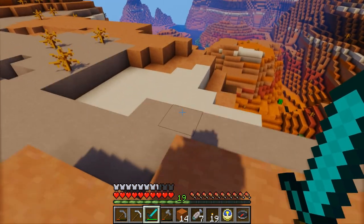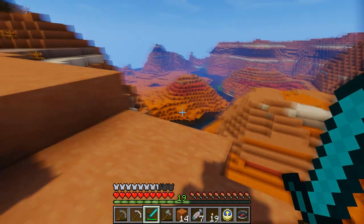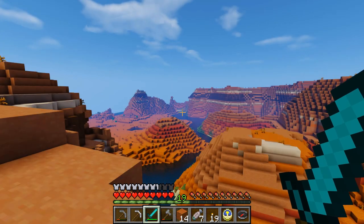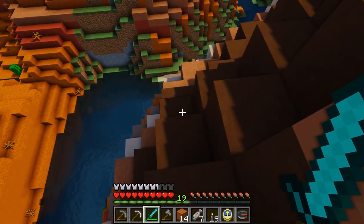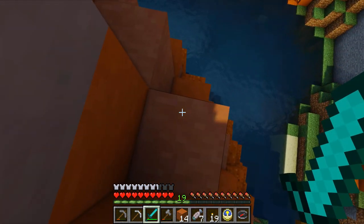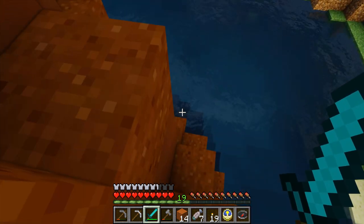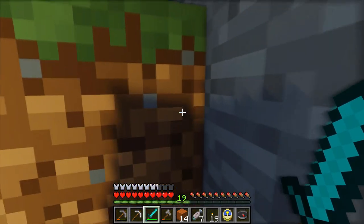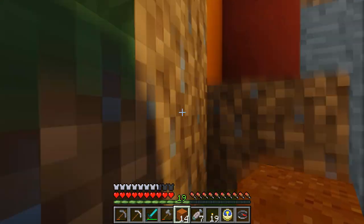That looks interesting, but not interesting enough to explore. I don't want to die — I want to get somewhere. Things are definitely changing — the topography is definitely different here. It looks like there's more land to the right across the water, so if we could cross the water, probably that would be better in the long run. Grass is always greener on the other side of the river. I'm being very gingerly making my way down, because I'm normally very stupid about this.